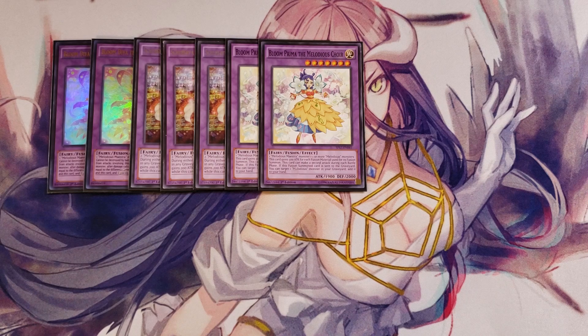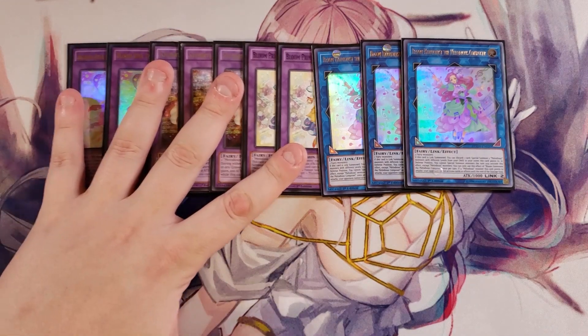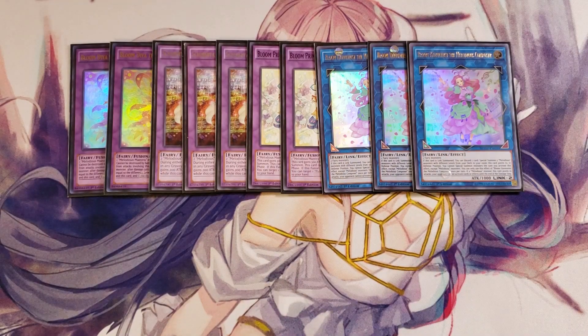We then play three copies of Bloom Melodious Composer, which is the Link monster. I play her as a three-of because I play Extravagance in here, and she's basically the main one you're going after anyway because she has such a really good effect. She takes two fairies to summon, and it's really easy because the majority of your Melodiouses get themselves out on the field pretty easily. If this card is Link summoned, you can discard a card to special summon two Melodious monsters with different levels from your deck to zones this card points to in defense position — and you cannot special summon monsters for the turn you activate this effect except Melodious monsters. Once per turn, if a Melodious monster this card points to attacks an opponent's monster, they cannot activate effects until the end of the damage step.